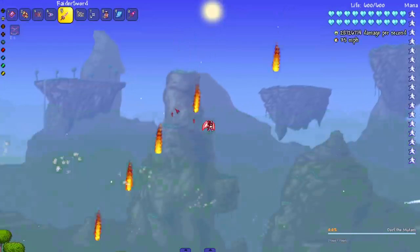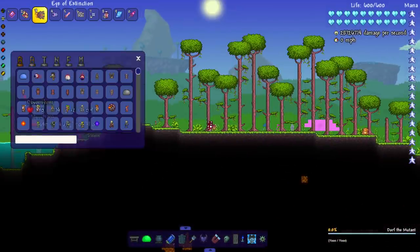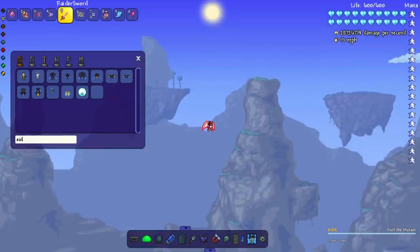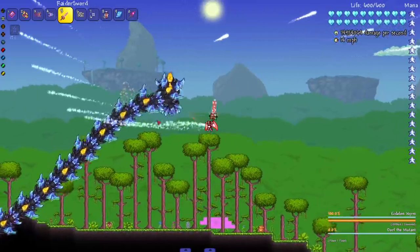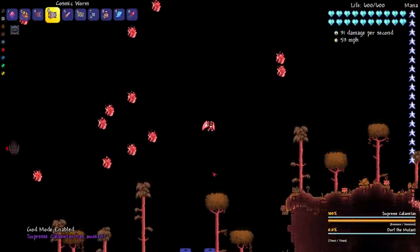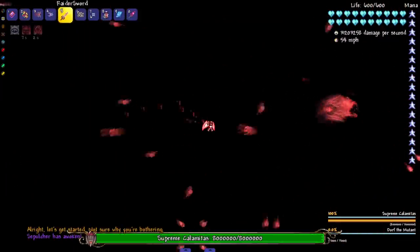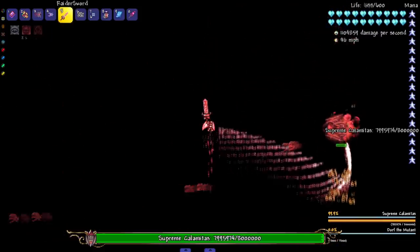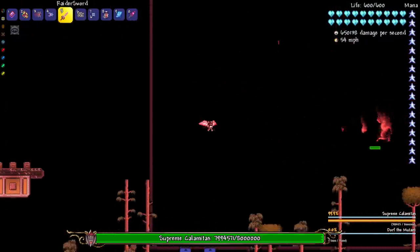Let's get rid of Yharon. It is time to fight Supreme Cal, but first — Idol on Worm. I don't expect to be able to beat the Idol on Worm at all; any sword that has trouble with the Dungeon Guardian is definitely not gonna beat the Idol on Worm, but you never know. As for Supreme Cal — we don't really kill her until the end. I do want to see what kind of damage we do early on. It's not looking good for the Raider Blade; I don't think we should fight this whole thing if I can't even do damage to her at the start.